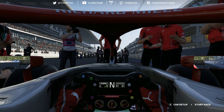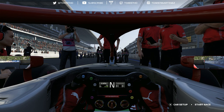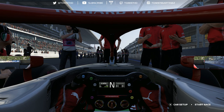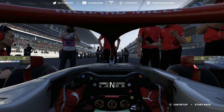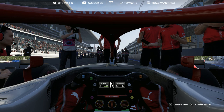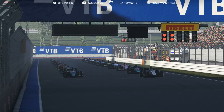Here we are on the grid, starting from 20th place - last in this race - for a 25% race around Sochi as Mick Schumacher. I've also adjusted the difficulty for the race. In practice I realized I was a long way off the pace; the AI are very good with these cars and I'm not particularly great with them either. So I had to go all the way down to 105. I tried qualifying at 106 and was about 8 tenths off, so 105 should be about right. We're going to start the race, be aggressive, and have a little bit of fun.